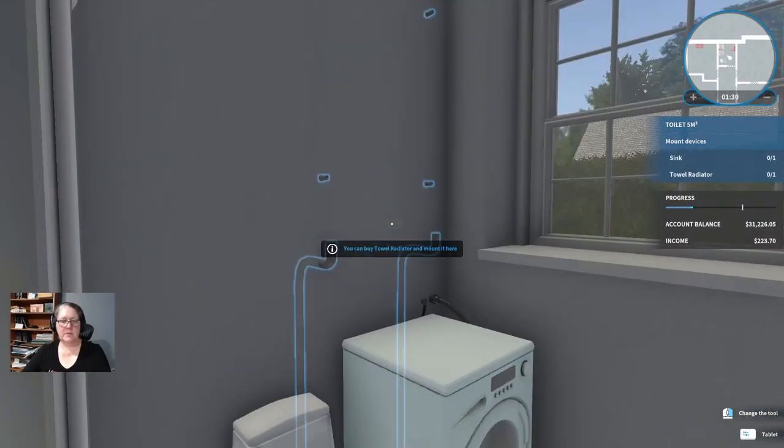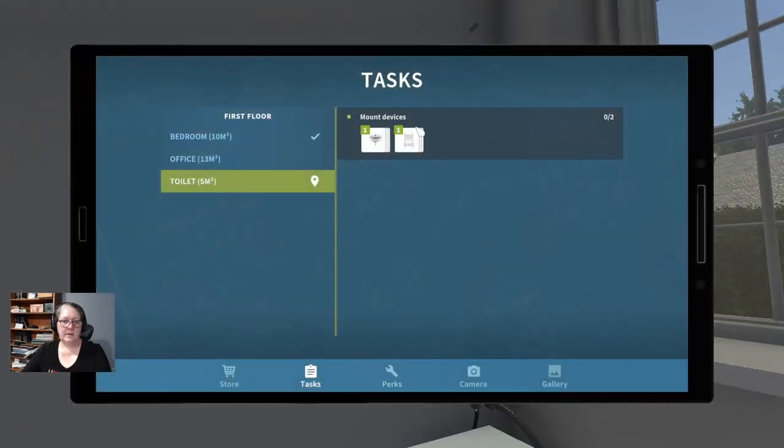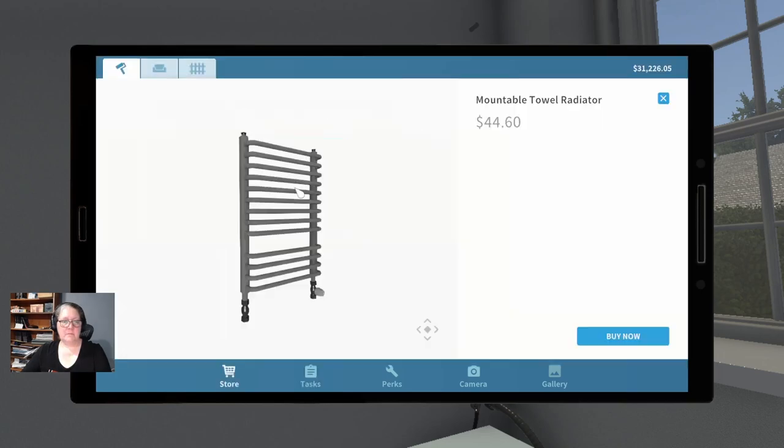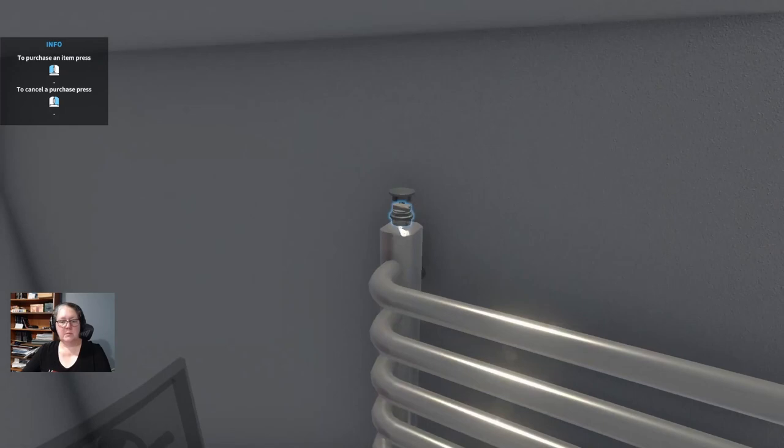Oh, a couple of things in here — let's grab the radiator. We can just use the task bar and assemble a few things.